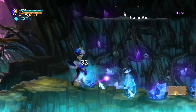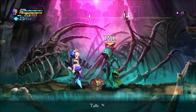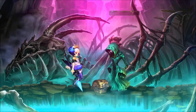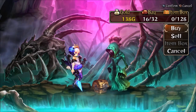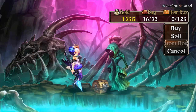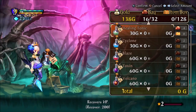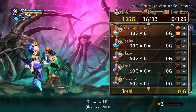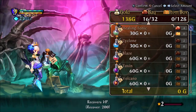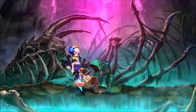We have a merchant here. The shop shows our gold, bag space, and item box — the item box works like a storage box you can access at any merchant, which is really nice. On the right side it shows how many you have in your bag and item box, what it costs, and you can do bulk buys. For example, you could buy multiple healing tonics and a cyclone at once — it gives your total at the bottom. We're going to buy an overload because we're going to kill the boss real quick.